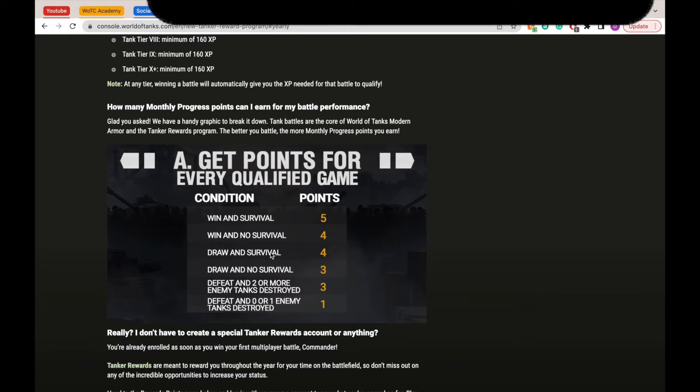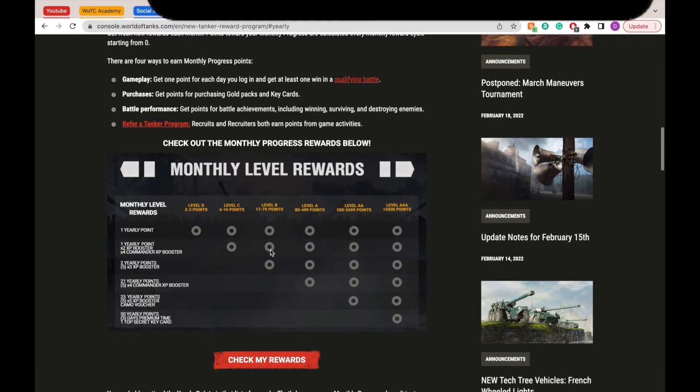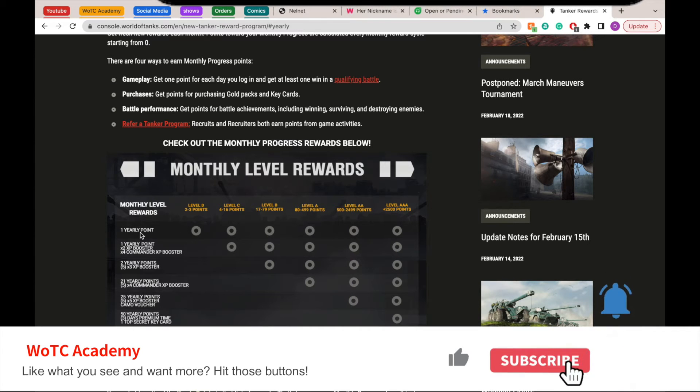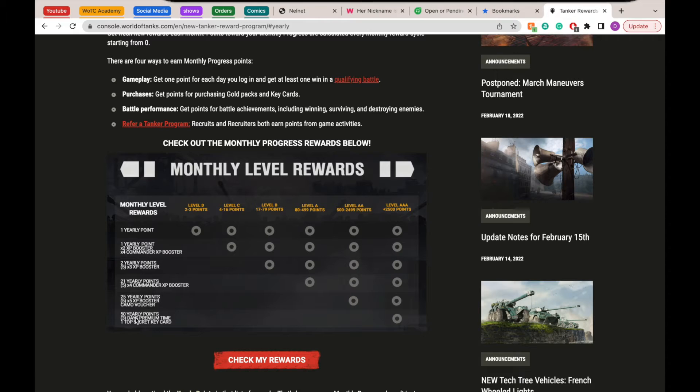As you can see, this is the chart for your points for each month. If we scroll all the way up to the top, this is the monthly level rewards that you can get based on the points you accumulate in that month. If you reach level AAA with 2,500 plus points, you can get three days of premium time plus one top secret key card. And if you are at level D with only two to three points for that month, you get one yearly point. At the top AAA level, you also get 50 yearly points.